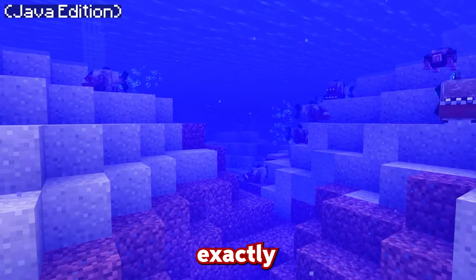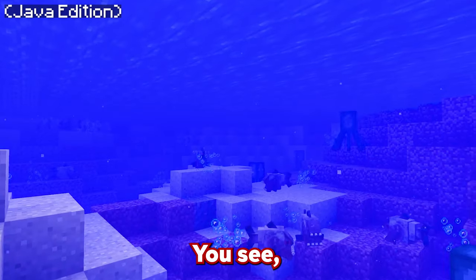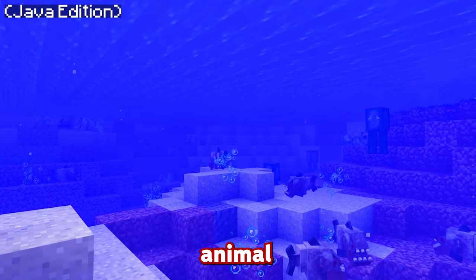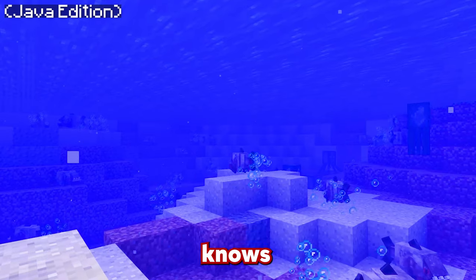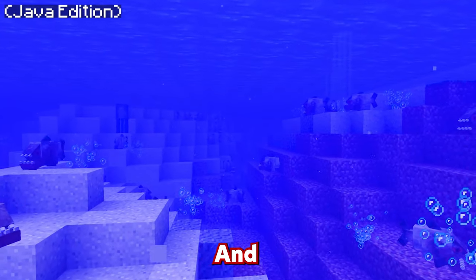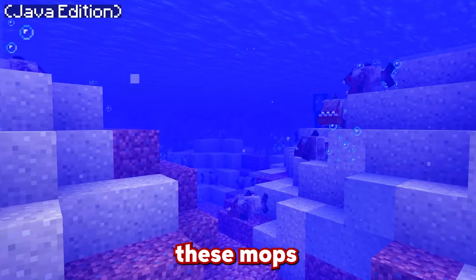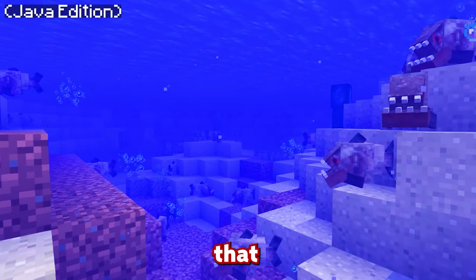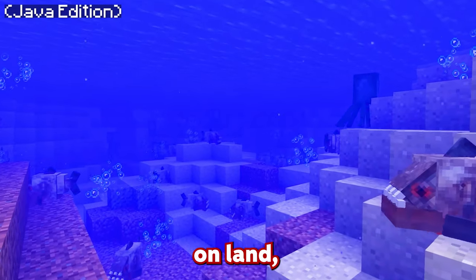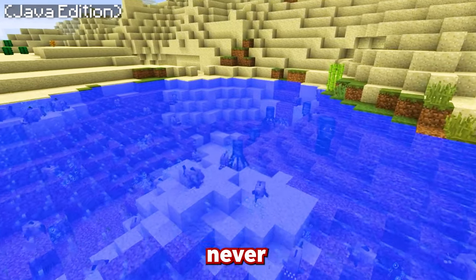Minecraft 1.12 isn't exactly the best edition for showing water mobs, but this version is absolutely insane. This secret mod called Animalium actually adds piranhas to the game, and these things are absolutely terrifying. You never want to go anywhere near these mobs because they will simply attack you at any chance they get. Trust me, even if you're on land, these creatures will simply attack you — which means no matter where you are, you're simply never safe.